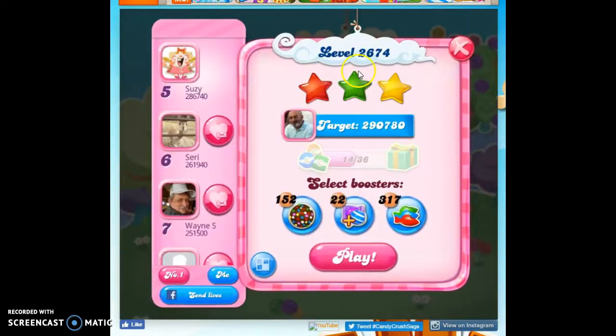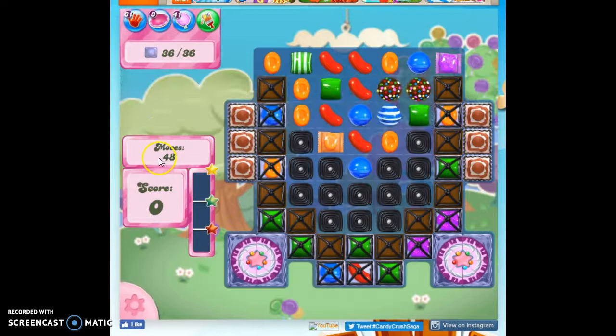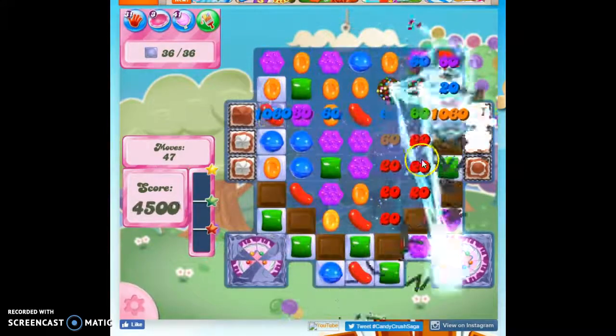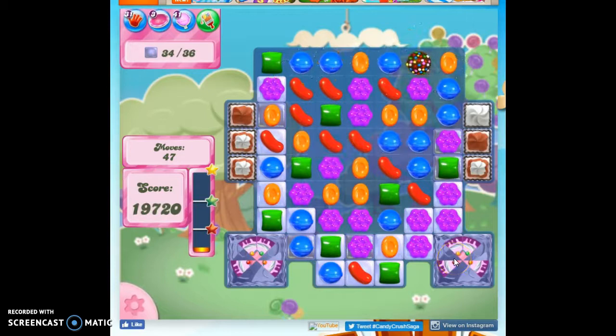Here we are on level 2674, where we have 48 moves — my goodness, I need my glasses — to clear out 36 of the jelly, and a lot of them are under the cake bombs. And this is by far the best setup I could get on this board because it's going to take a layer of everything: all of that licorice, all of the licorice bands covering the chocolate, and then quite a bit of these cake bombs.